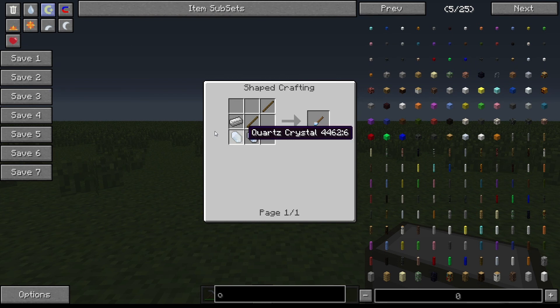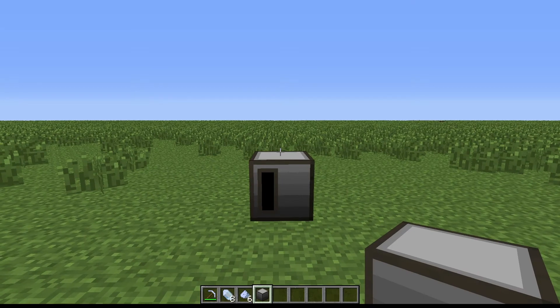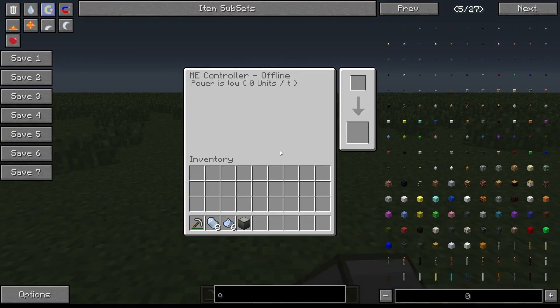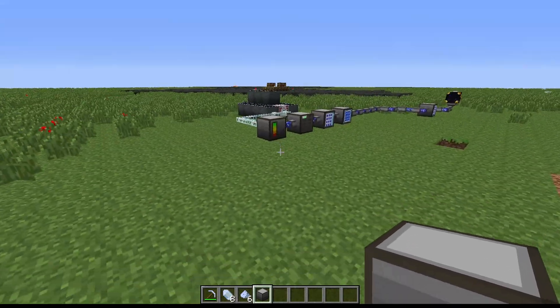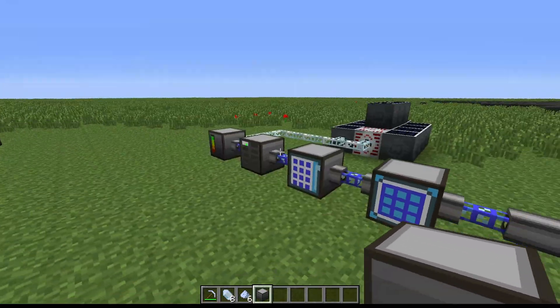The cutting knife is just iron, two sticks, and two quartz crystals. It has a pretty long durability - it's not a one-time use thing, it lasts for a while. Once you get that you get this nifty machine. This is basically the CPU of the whole system.